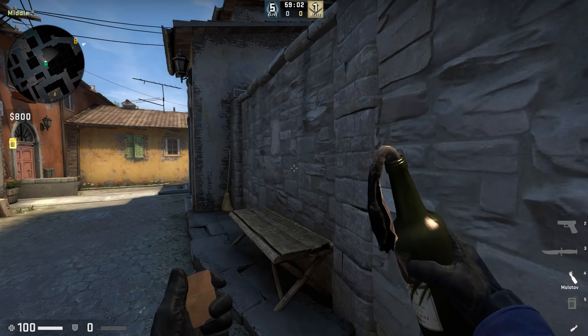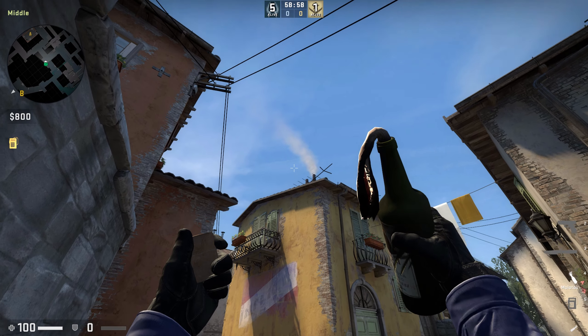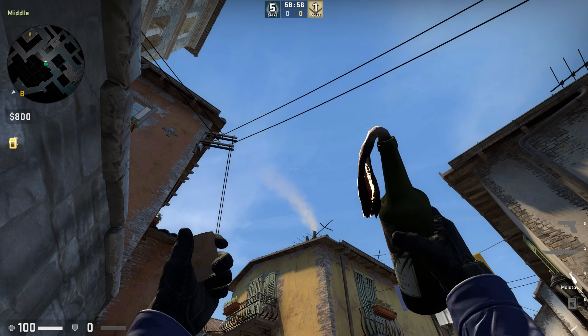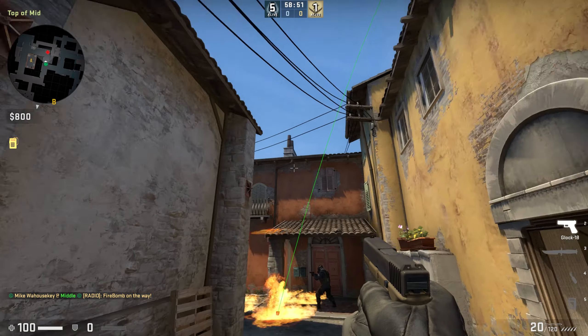To Molotov an enemy camping underneath the roof near the A side from middle, position yourself near the wooden bench like in the video. Aim at the roof and raise your crosshair above the smoke. Start running and jump through your Molotov after your crosshair reaches the middle of the smoke.